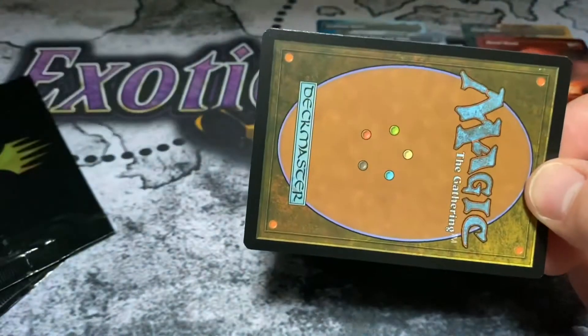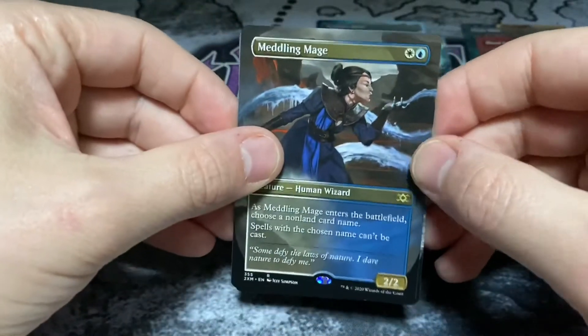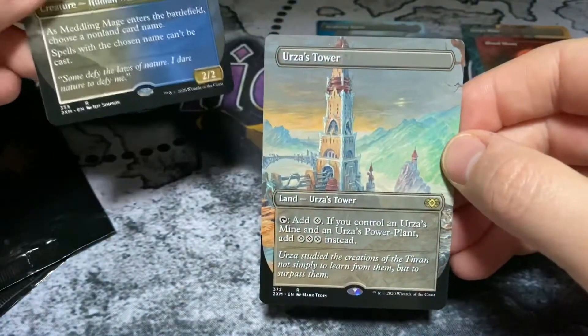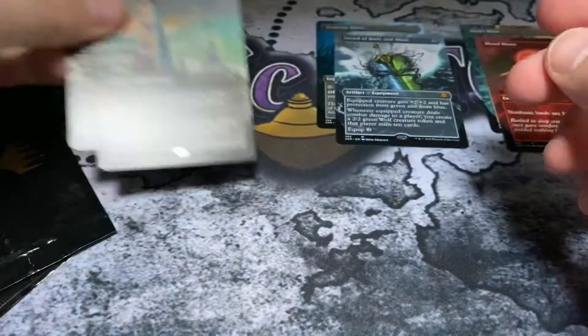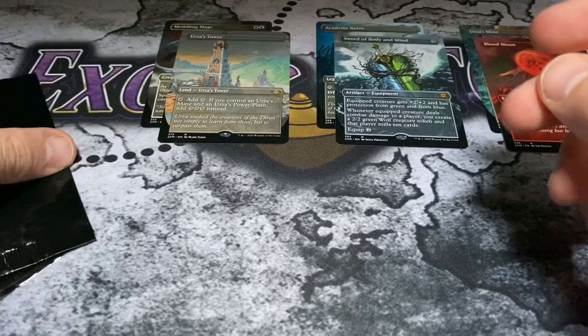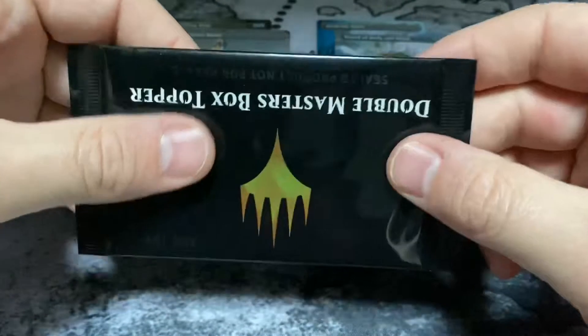I don't want to spoil it like we have the last few — Meddling Mage. We need ourselves a big hit here. It's an Urza's Tower — not a big hit. We got two of the Urzas, so let's go for the next one.